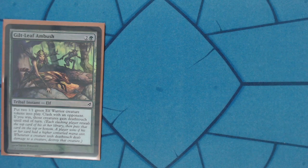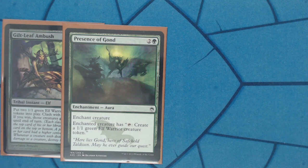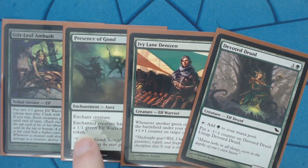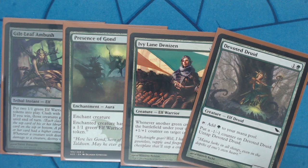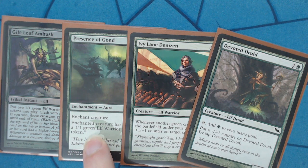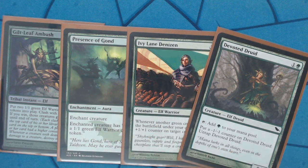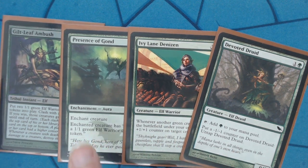For the other token generators, Presence of Gond is the third piece of the infinite creature combo. If you're unfamiliar: Devoted Druid, Ivy Lane Denizen, and Presence of Gond. You put Presence of Gond on Devoted Druid, put minus one minus one counters on it to untap it so you can tap it to make 1/1 green creature tokens. When the token comes into play, Ivy Lane Denizen triggers and you put the plus one plus one counter on Devoted Druid. Three-card combo, two pieces that can be tutored, and since I'm in white I can tutor for the aura as well.